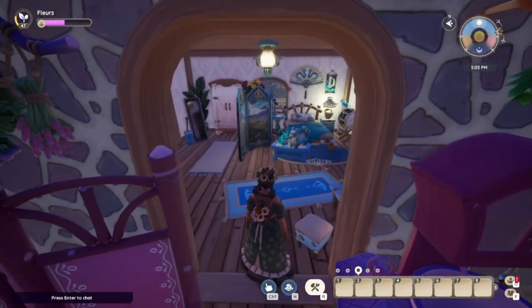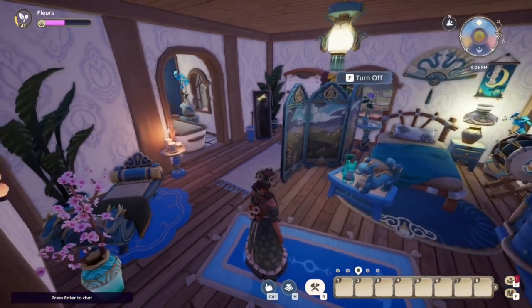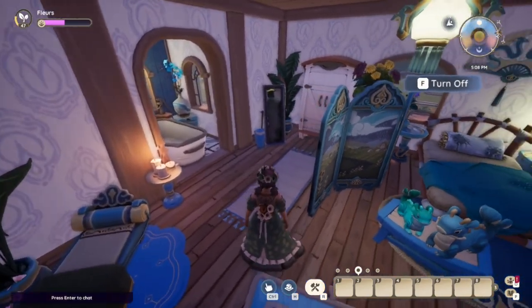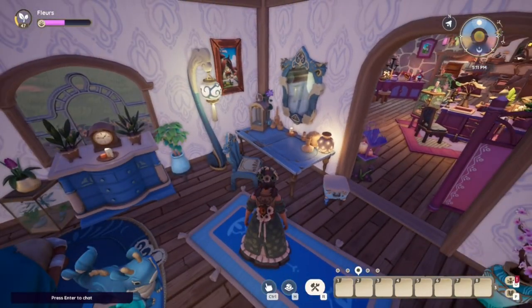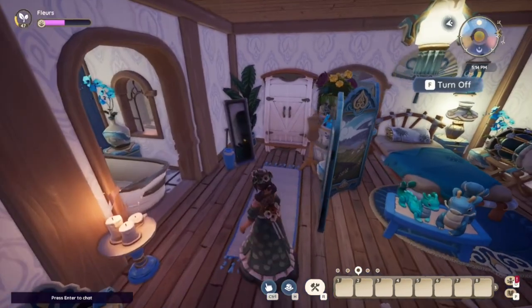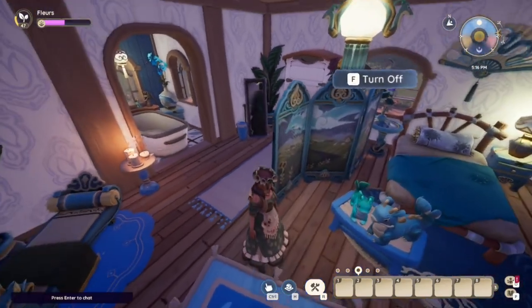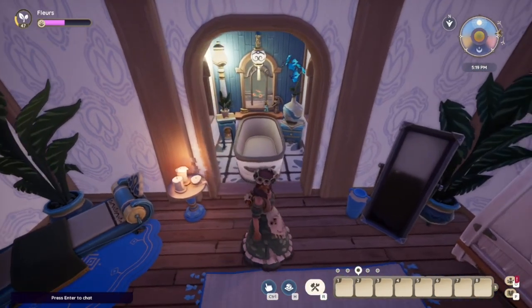Through here is a room I did for a speed build - if you want to know how I did it you can go watch that video. This is a very relaxing room. I wanted to use all of the dragontide furniture because I really love it, and blue doesn't normally speak to me but it did for this room which is very odd. We have a makeup area, some bedding, a bed area, and then a dressing room over here. I think the whole reason I wanted to do this room was because of this divider - it's just so cute and it worked nicely.